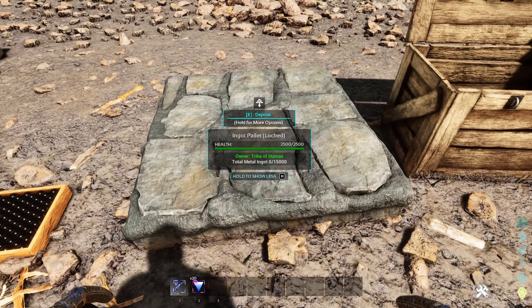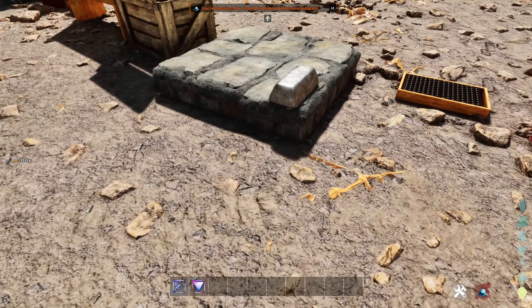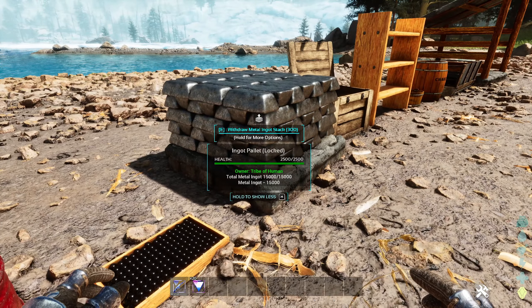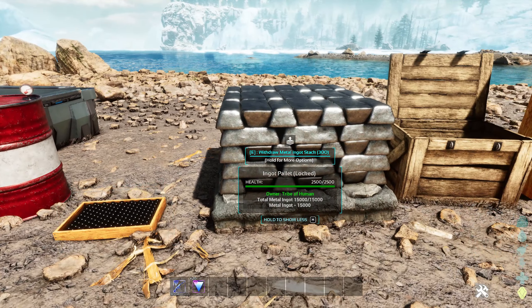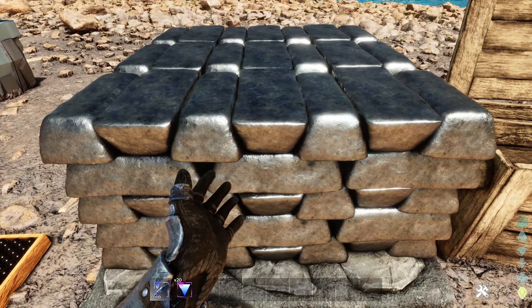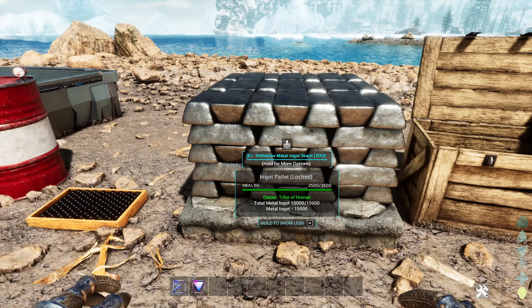Next up is the ingot palette. Let's deposit our metal ingots in this one. This is what 100 metal ingots looks like — one big metal ingot. Now we're going to fill it up fully. Wow, the details and design of these mods are really amazing — this is one of the best mods I've ever seen. The capacity for this ingot palette is 15,000, which is a lot of storage.